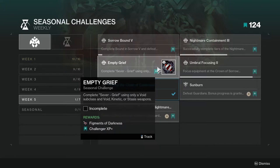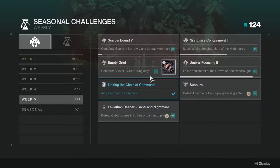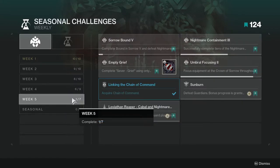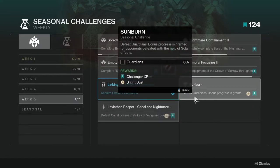Complete Sever: Grief using only a void subclass and void kinetic or stasis weapons. I haven't done this one — I forgot it for week four as well. I'm assuming you have to run only void kinetic and stasis weapons, meaning you can't have anything else equipped or it won't complete. Since I haven't finished this one yet I'm not totally sure, but that's my assumption.